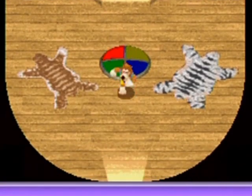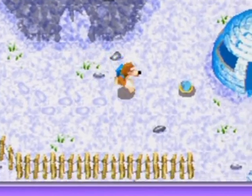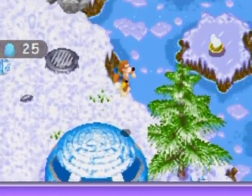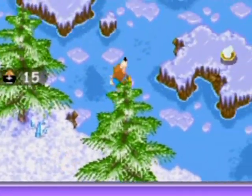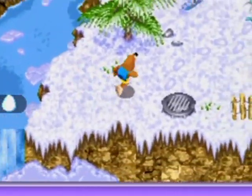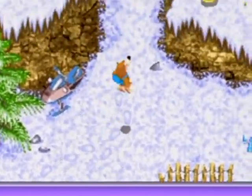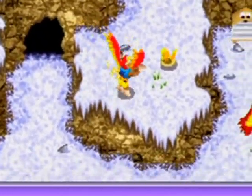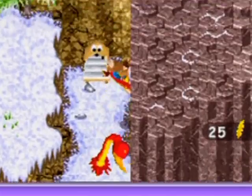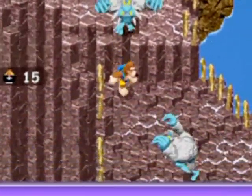Let's go back to the factory and get that Jiggy back where the Jinjo was. I'll just do that to finish off the part. I think I can actually shortcut over there by hop, skipping and jumping across here. It's a pretty decent shortcut, in all honesty — you can just cut right through there and jump down here.